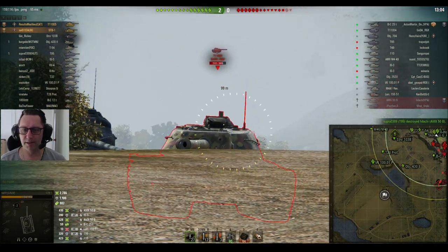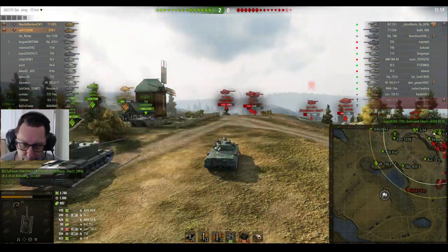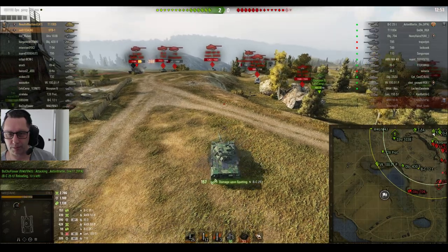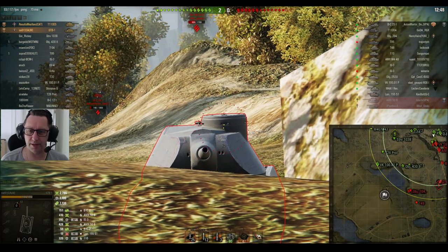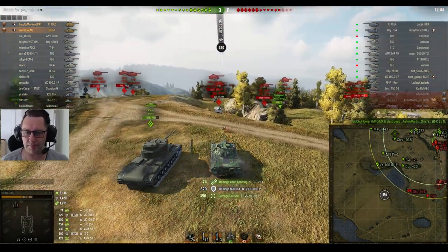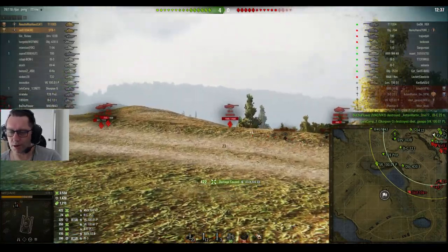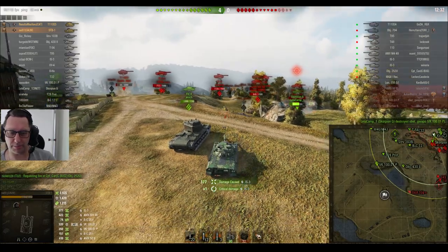The 50B goes down to the T95. He looks at the E4 — looks a little precarious — and bounces a shot off the tower of the American tank destroyer. That tank pulls back. He bounces another shot from the VK, bringing his blocked damage up to 1400 hit points. 2786 damage done, 1100 damage blocked. He puts a shot into the top of the turret.